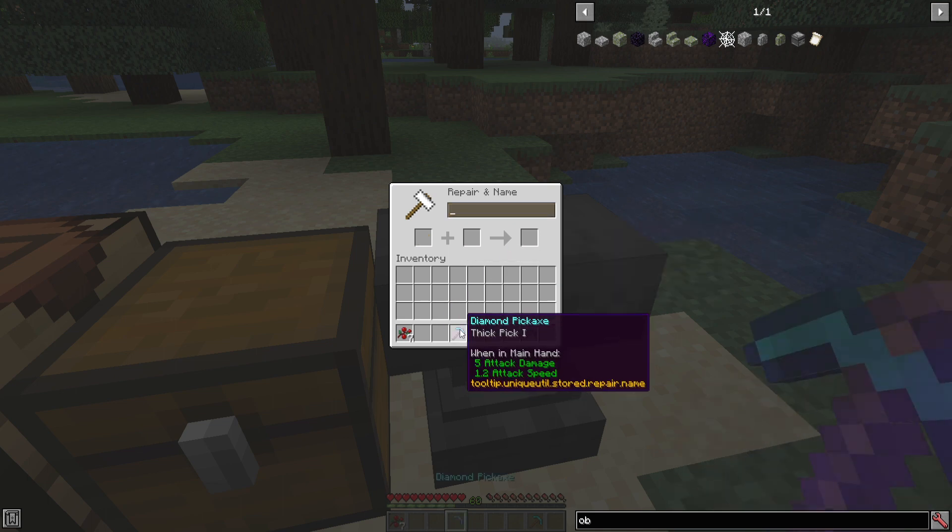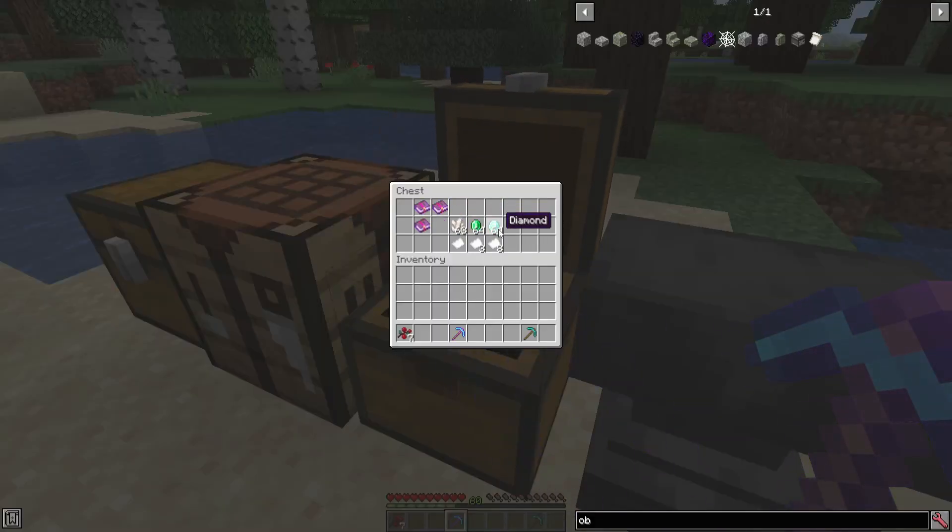To use Thick Pick you'll also need some gems. There is a config that lets you add other gems from other mods — like rubies or sapphires — if you'd like. The developers have done a great job with configs for mod pack creators. By default, gems are set to: one for quartz, three for emeralds, and eight for diamonds.